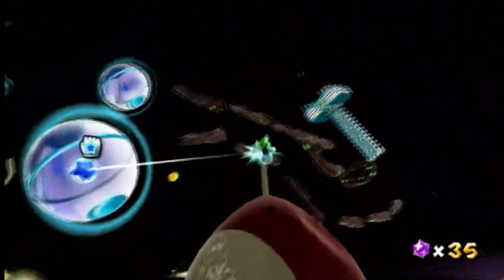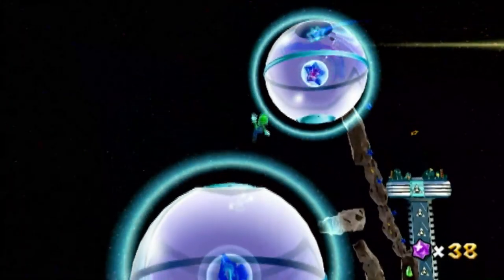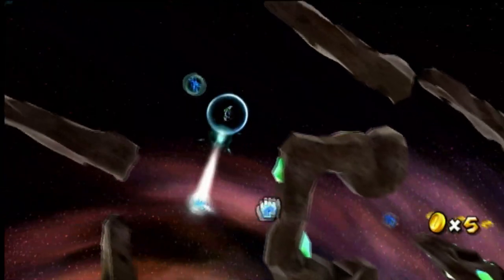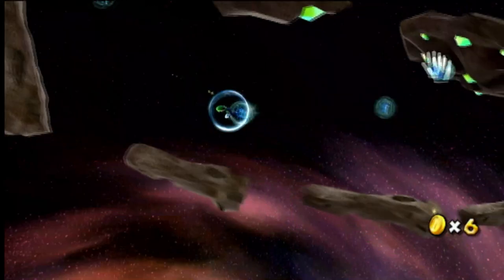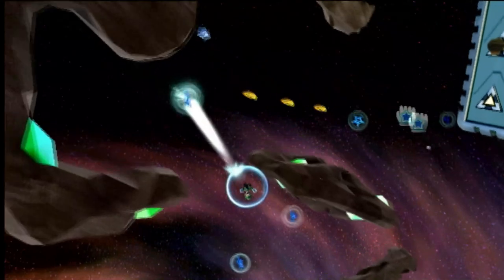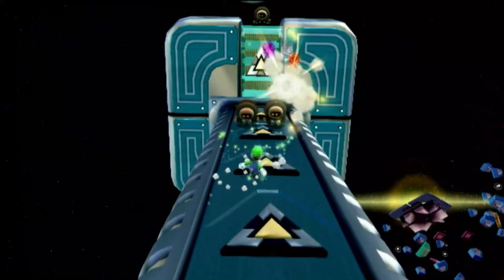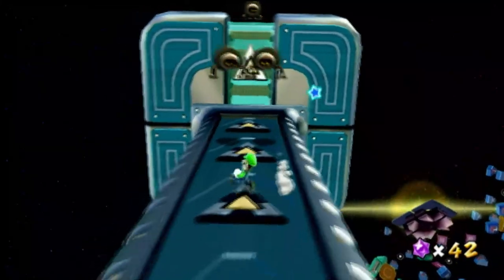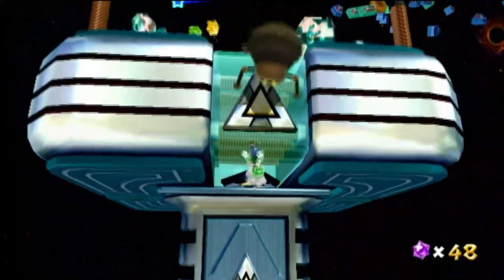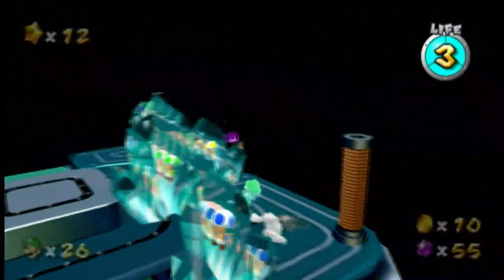There's a planet that has a pull star, so there's going to be a lot of pull stars in this level. I'm trying to see how I can make exciting content because I was never too much of a fan of this galaxy. We have to go around here — let's see if we can get 50 star bits. We ended up with 47. There's our star piece — let's save these Toads.